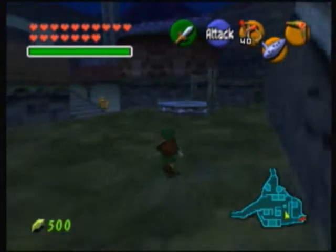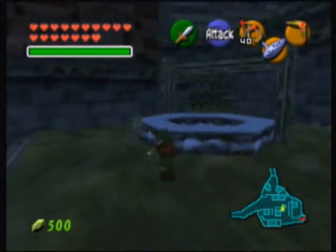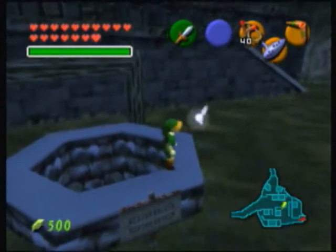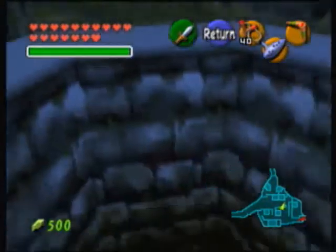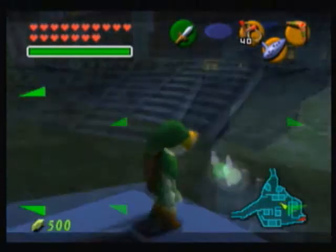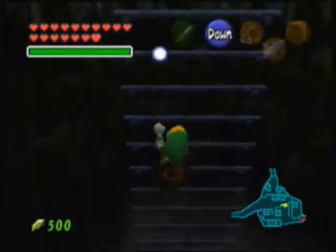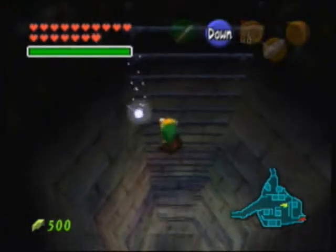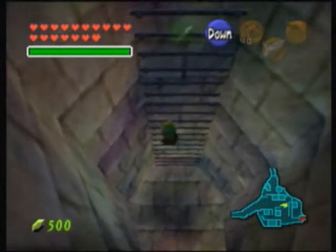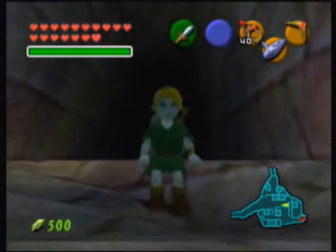Be sure to learn the Song of Storms as an adult, or else you won't even be able to enter this dungeon. Have I drained the well yet? Yes, okay, nice. You can drain the well at the windmill. If you learned the Song of Storms as an adult, you just need to use your song when you're a child near that guy in the windmill — I think it's Guru Guru or something. Anyway, when you do that, the well will get drained. So yeah, let's go in.